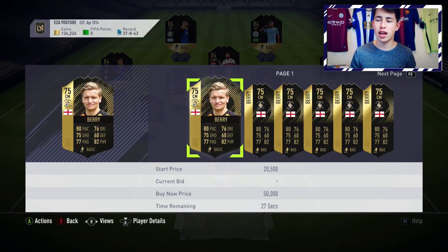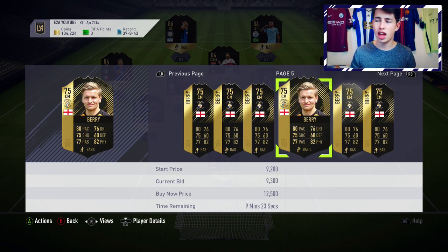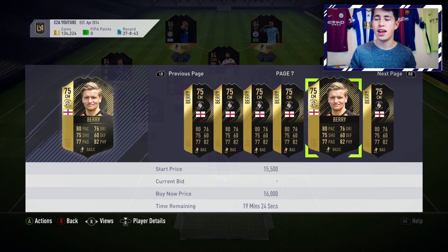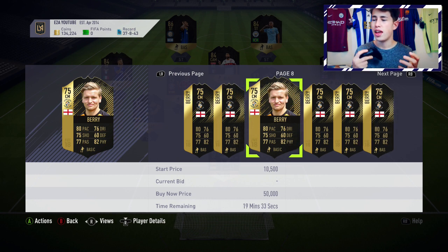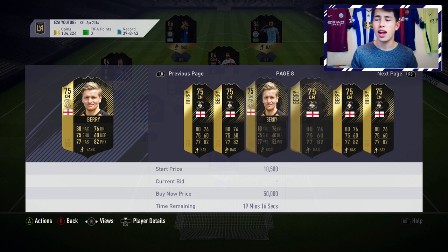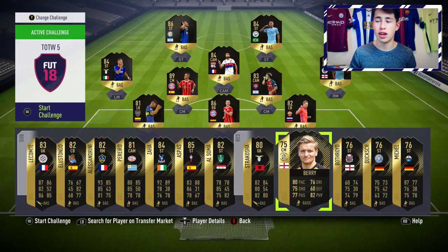We then have Berry — I'd recommend getting him because of how good his card is. Over 70 in everything apart from defending, with really good physical and good pace. You can get him for about 9.5 to 10k — complete discard price. Although he's only 75 rated, he's an English player, so if Harry Kane, Sterling, or another English player gets Player of the Month hype, English informs will rise. Also, if a player from League 2 gets an inform, Berry could be one of the few gold players you can link to them. A no-risk investment at that price.